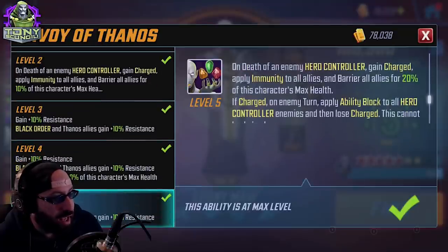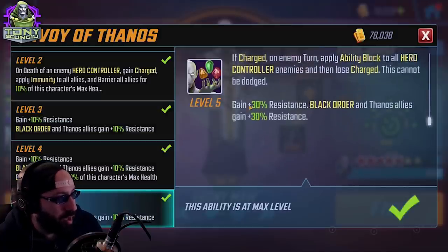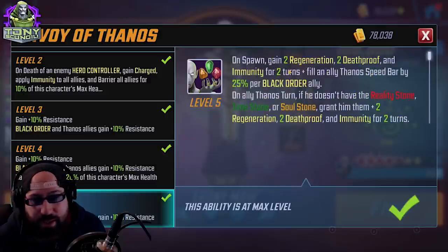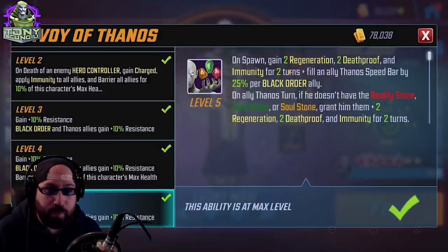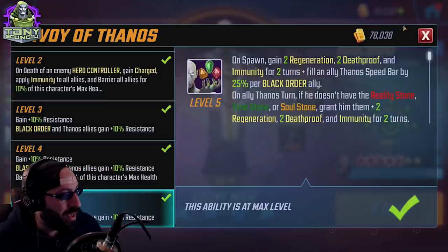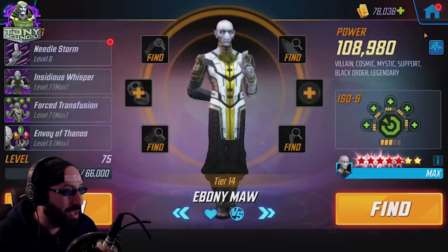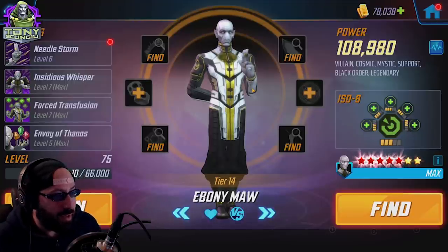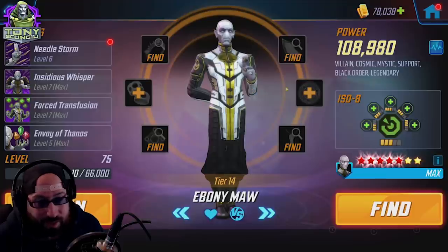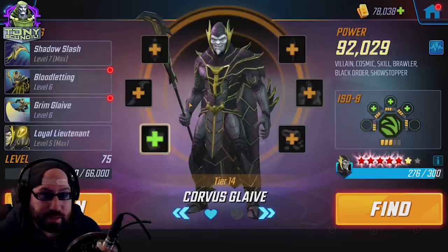Maw's passive, Envoy of Thanos, on death of an enemy grants charge, applies Immunity Barrier to all allies if charged, and ability block. Nothing in his passive leads to a stronger pick on any other ISO-8. He is a healer who doesn't technically heal anybody — kind of like Scarlet Witch — so Healer ISO-8, while good, is not optimal on him. It's pretty much Skirmisher for Ebony Maw.